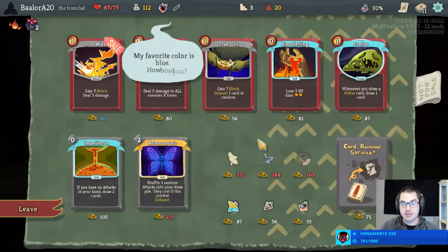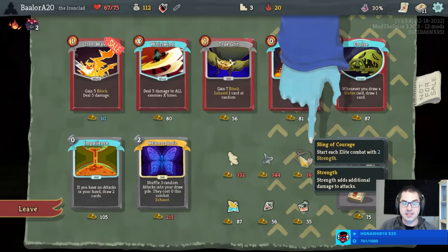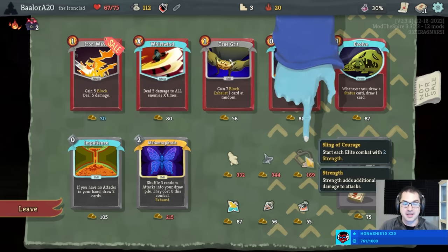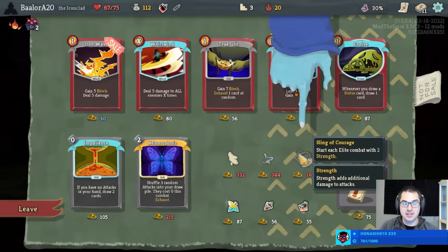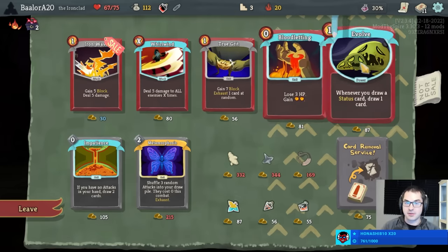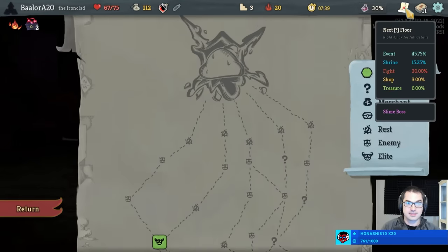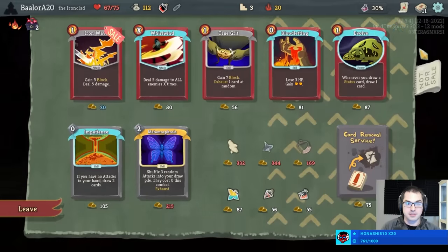Shops draw from the end of the relic list — even for shop relics, even though that's the only way to get a shop relic is to get it in the shop. So it's kind of funny: the shop relics go into an unordered list, but then it gets used backwards, basically. I have no idea which pick between these two. Evolve into Slime Boss is really helpful, especially with the Blood for Blood.